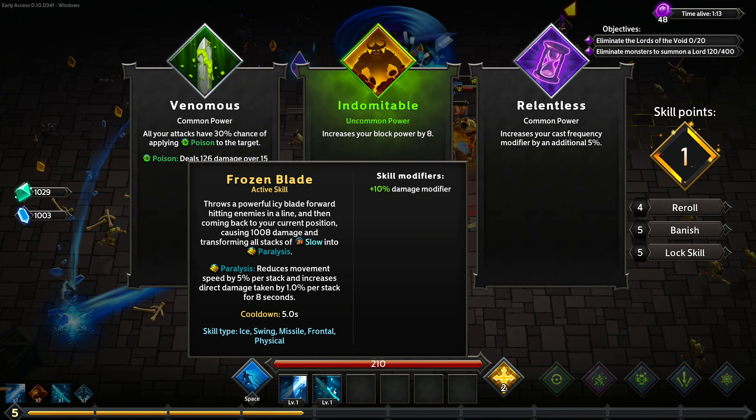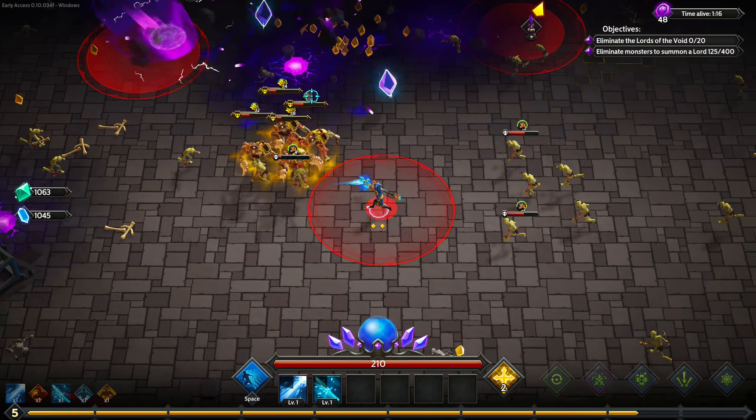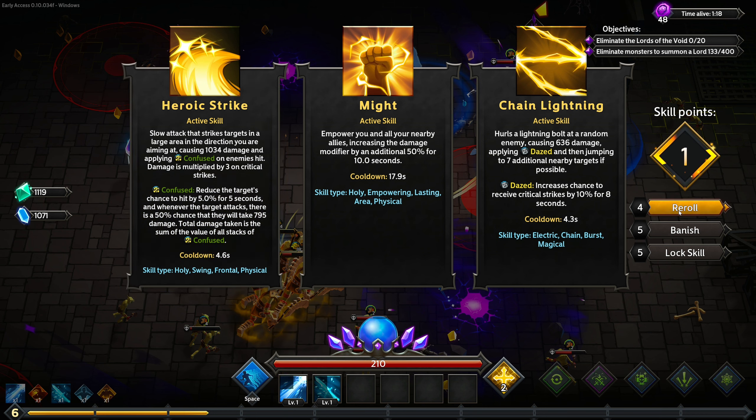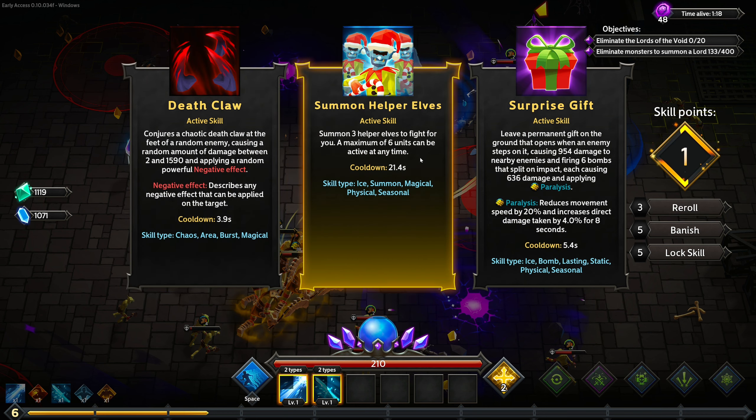Frozen Blade is actually an Arcane Weaver ability, which was one reason we took Ice Mastery. The other reason is I'd like to get Freezing Blow from the Elementalists, which does the same thing as Arcane Blade. I can't remember if the surprise gift helpers actually apply slow on hit, so I'm going to lock Surprise Gift and grab the helpers to test it.